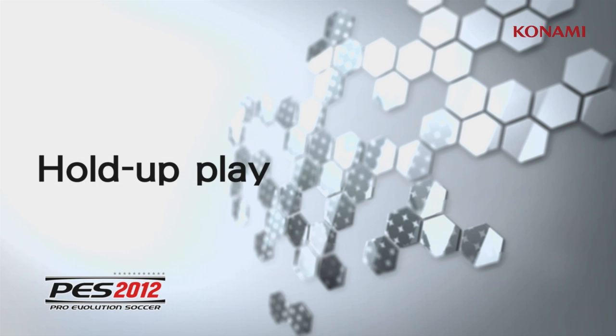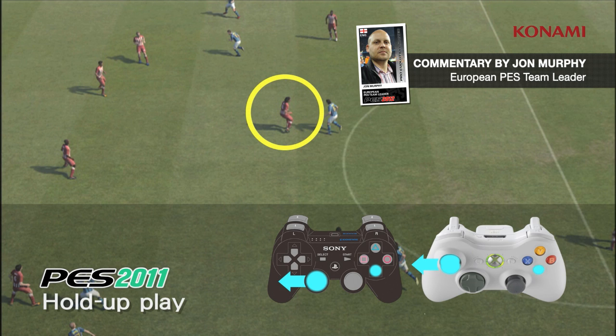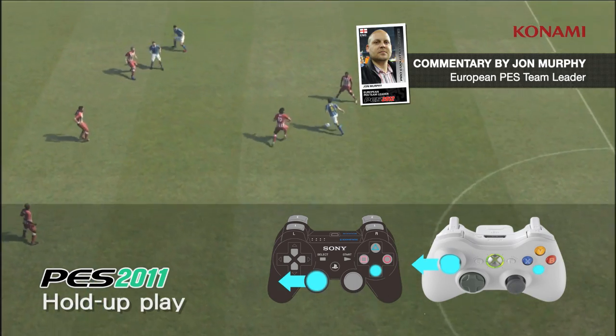In this next video, we're going to take a look at how improvements have been made to hold up play. Konami introduced hold up play, or tracking play, last year using the X button and moving the defender in the direction of his own goal.